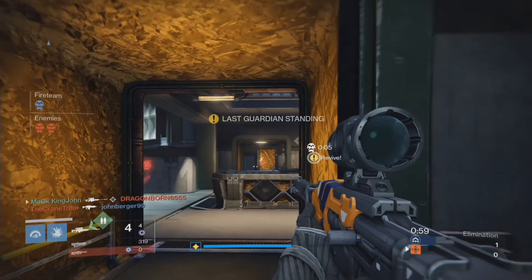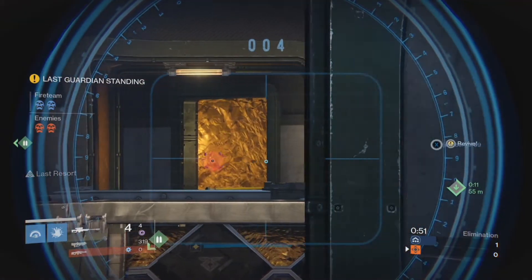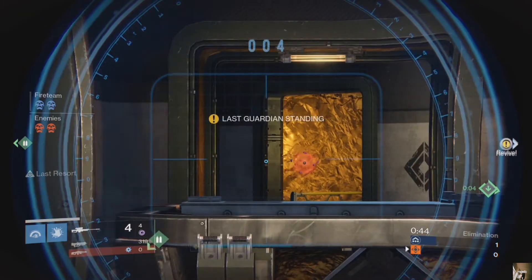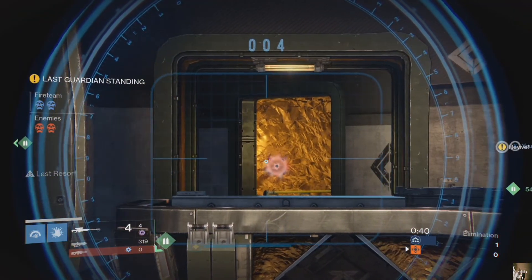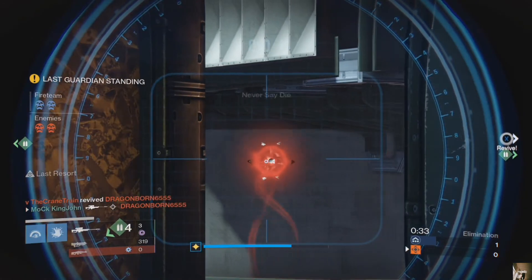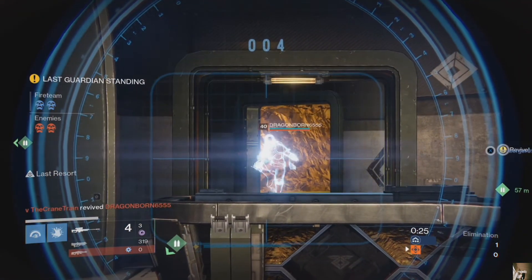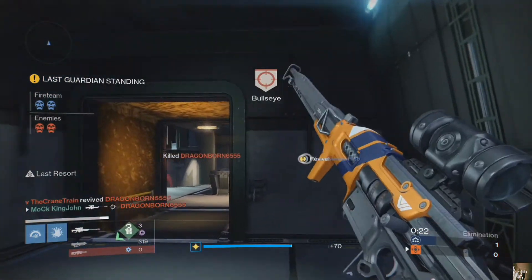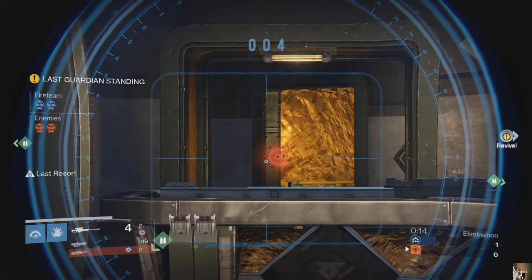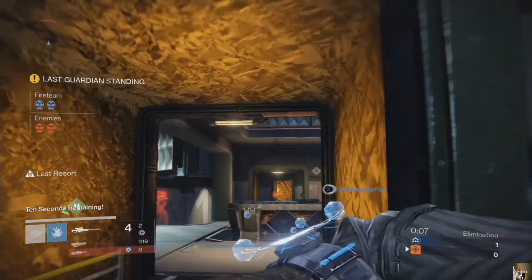I'm going to end this video with this clip of the 1000 Yard Stare shooting someone off a revive and killing him with a headshot. Only this sniper, as far as I know, is able to do this — I haven't found any other snipers that can. Pay attention: I'm about to kill him off a revive with a headshot. There you go — I did a lot of damage, which only high impact snipers can do, because the person getting revived comes back with a revive shield. So you're going to need a high impact sniper. This is used so much in Trials of Osiris, so if you're planning on going into Trials for the first time, here's the sniper you want to get. Make sure you get it up as high as you can — maybe 310 — if you want to infuse it. If you like the video, please leave a like; if you like me, feel free to subscribe.